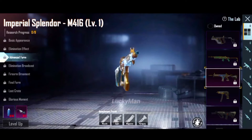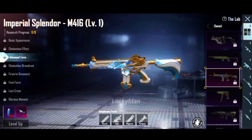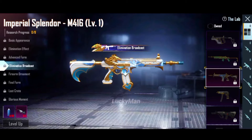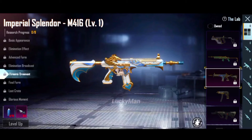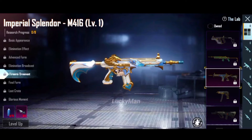Many people will be sad and angry that when the M416 skin comes and we want to buy it, we will not be able to buy it. The M416 skin is very unique. This skin has the name — it's called Imperial Splander.